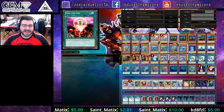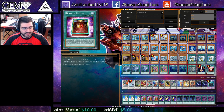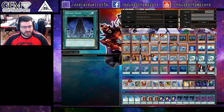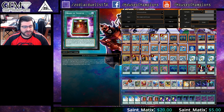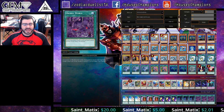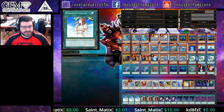The side deck is actually what I'm more excited about, so let's get into that before the extra. Triple Chalice, Triple Eclipse — I really like Eclipse, it's a good call, I like it over Swords of Concealing. Triple Cosmic Cyclone, Triple System Down, and Triple Zombie World. One thing I really like about this side deck is that you're going 3-3-3-3-3. You're calling out your problem matchups, and with ABC it's a lot more consolidated. This stops you from getting Dwellered and just dying.